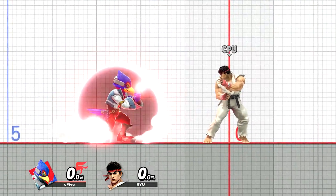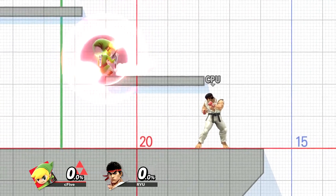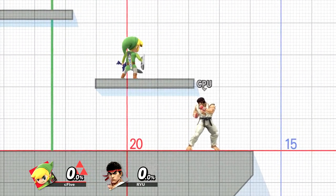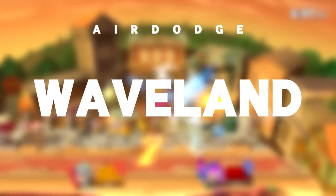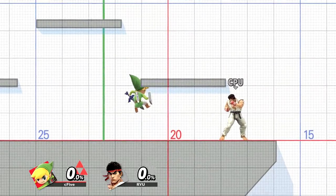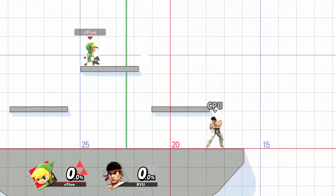This is pretty much Nintendo saying you won't wave dash in this game. That also counts for wave landing on platforms, but does that mean that wave landing is completely useless? No, definitely not. For those that are confused, wave landing simply means air dodging into the ground right before landing as a movement option.